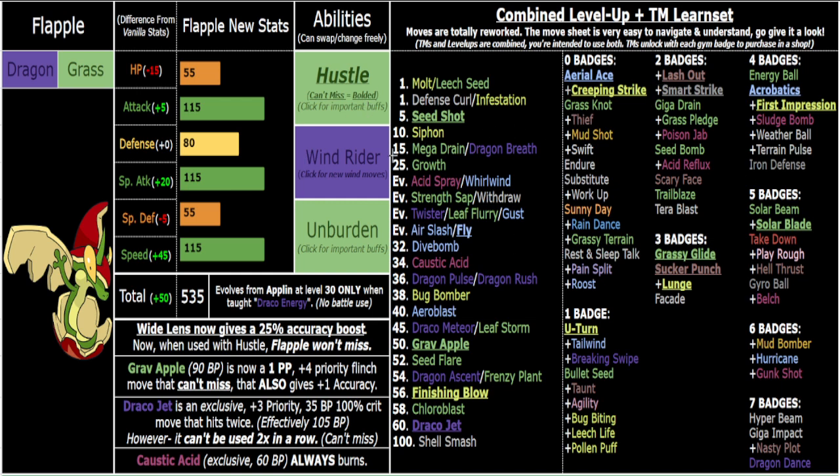Every other move is 100 accurate, which is great for Hustle — slap on Wide Lens and you're set. You also have moves that straight up won't miss: Seed Shot is priority Grass-type Quick Attack; you've got Creeping Strike and Area Lease as priority Bug and Flying moves; Smart Strike gives you an accuracy boost now as well. And Grab Apple is an incredible exclusive — a true signature move only Flapple gets. It's priority, 90 base power, Hustle-boosted, can't miss, and gives +1 accuracy after you click it — a one-time big damage button.